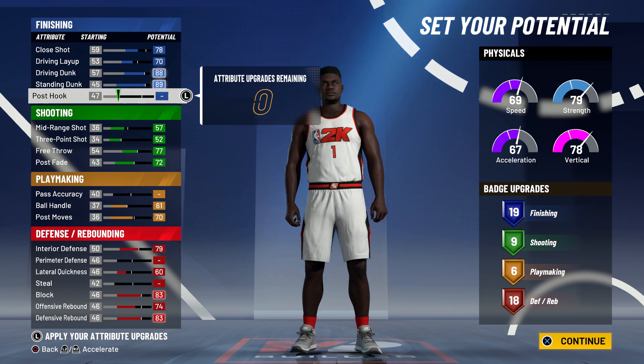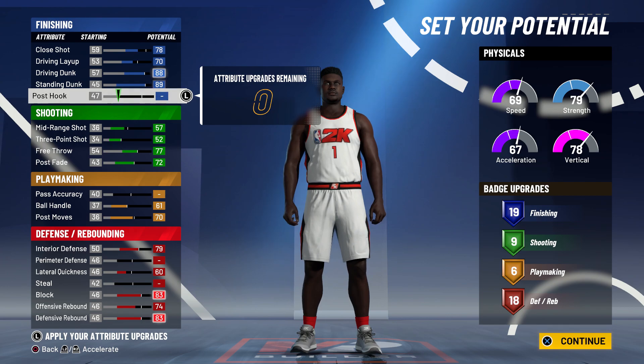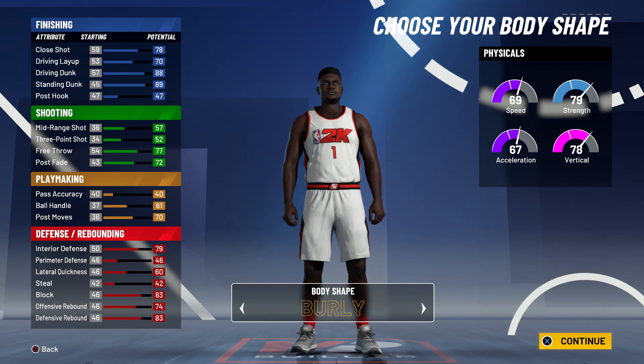Your perimeter defense, I don't think it's gonna be that big of a deal. If you play good defense on ball, you should be fine. This is a slasher build — it's meant for fun. All in all, this build looks really solid: 19 finishing badges, 9 shooting, 6 playmaking, and 18 rebounding and defensive badges for a total of 52 badges. 52 badges on a slasher build is really solid.